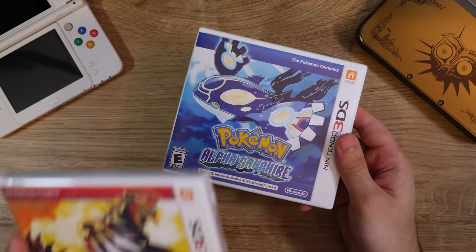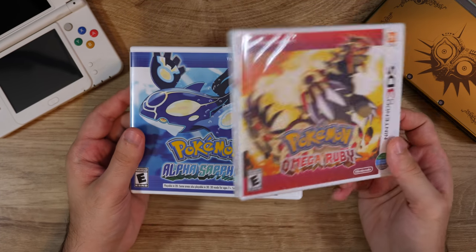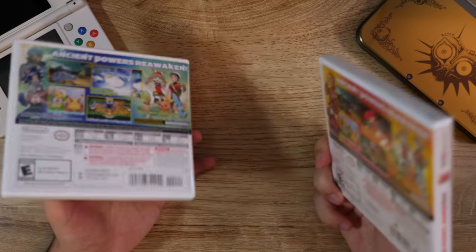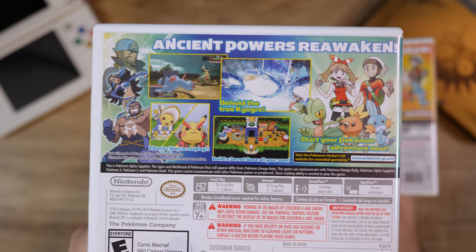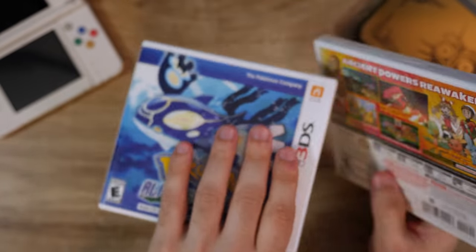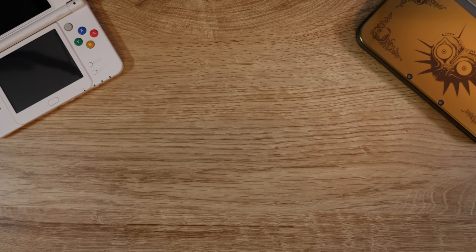Here's Pokemon Alpha Sapphire and Omega Ruby — this is the UAE variant of Omega Ruby. Not much to say about these games. They're remakes of Ruby and Sapphire, and they did a pretty good job with the remakes here, but I know IGN wouldn't like these games — too much water, right? They're good little remakes of Ruby and Sapphire.